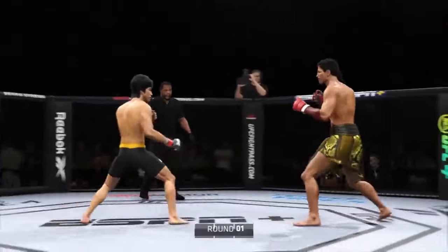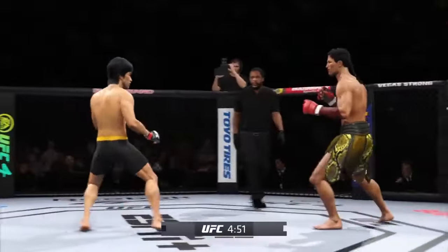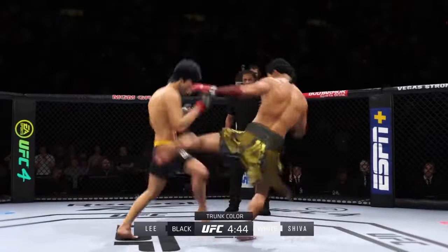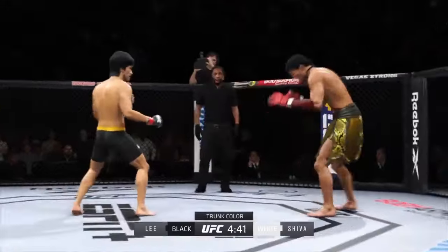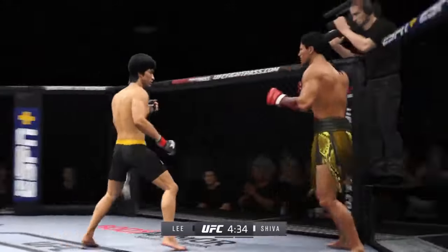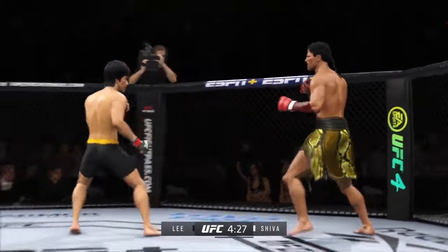All right, let's get this run started here. Round one is underway, and we've got a striker who is a force to be reckoned with. Tonight, though, he draws a guy who can do a little bit of everything, and that guy is usually the one that will have the advantage. But we know what a high-level striker is, and this guy is as high-level as we've ever seen in the UFC.